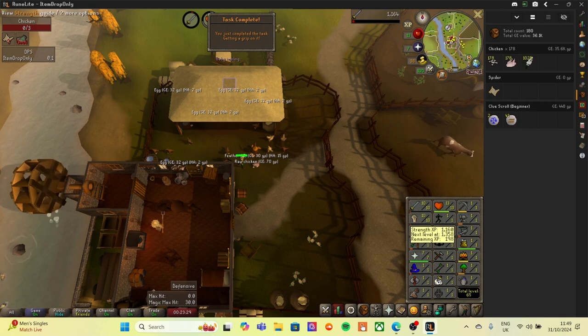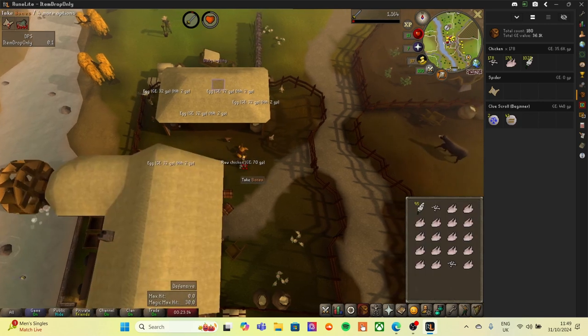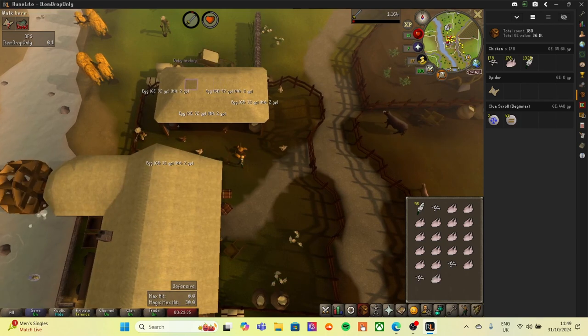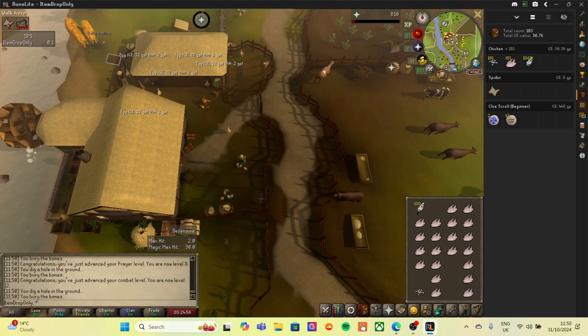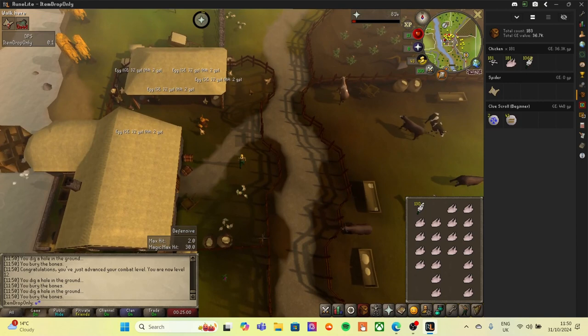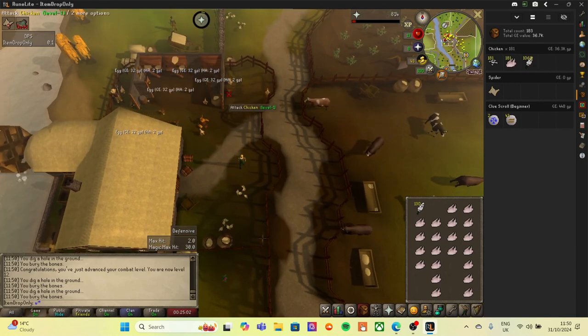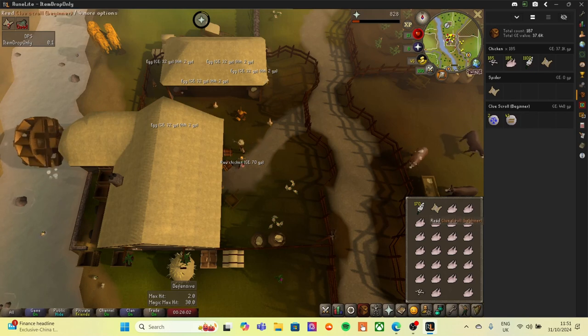That is level 10 attack - we'll now move over to defense. Chicken 185: level eight defense and level 12 combat. We're now getting to the stats to nearly kill that demon. We could really do with the clue scroll dropping so we can cook some food. At chicken 185 - we get the beginner clue scroll!